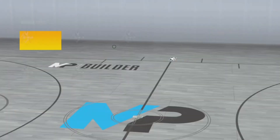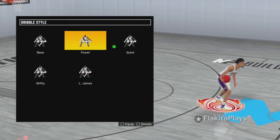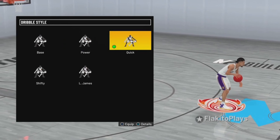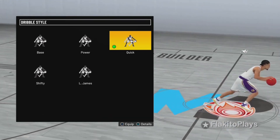For the 6, you want to make sure you have Quick Guard for your dribble style. Shifty is also high, Power is okay too, but Quick is the best in my opinion. That's what most people use and I've tried multiple — Quick is just the best for me.